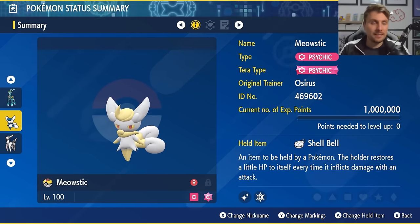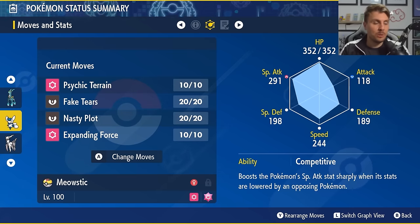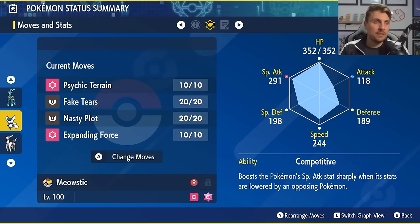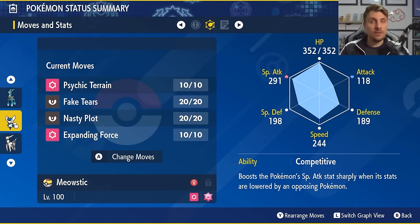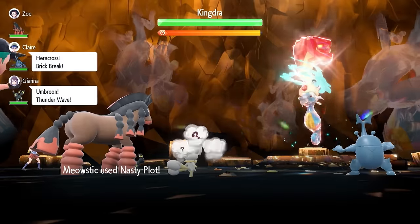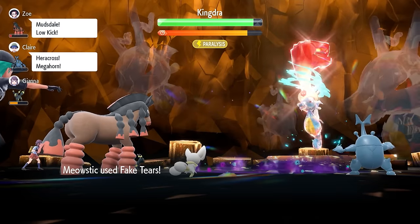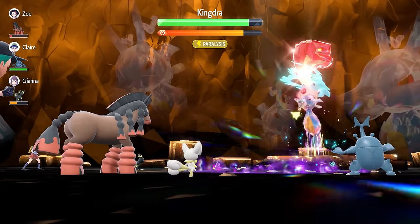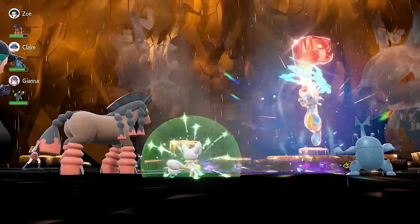One of the favorite new raid Pokémon is female Meowstic — a Psychic type with Psychic Tera typing. Shell Bell is the held item for recovery, level 100 and hyper trained, with a moveset of Psychic Terrain, Fake Tears, Nasty Plot, and Expanding Force. EV spread is 252 HP and 252 Special Attack with a Modest nature, remainder in Defense. The ability is Competitive — every time Meowstic takes a stat drop it gets a +2 boost to Special Attack, essentially a free Nasty Plot. Combine Fake Tears to drop the target's Special Defense, Psychic Terrain to boost Expanding Force's power, and it becomes a very strong Pokémon that will rip through raids against Psychic-weak Tera types.